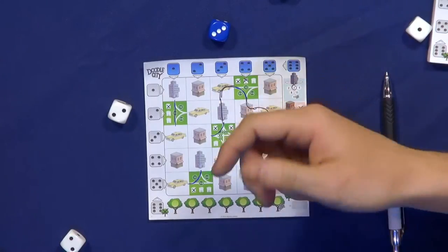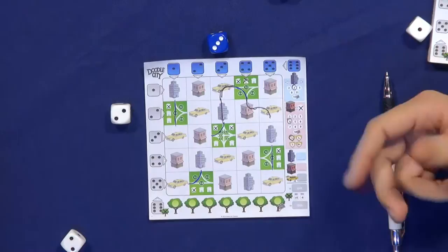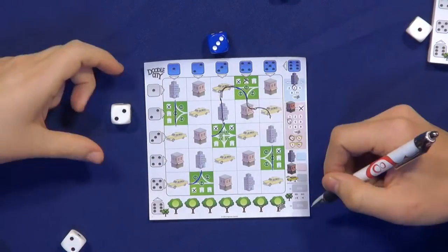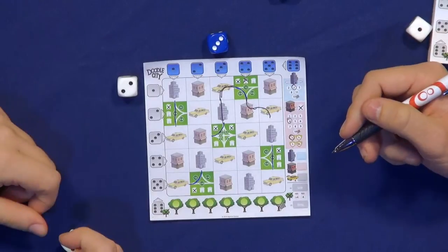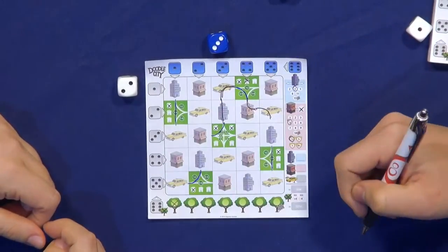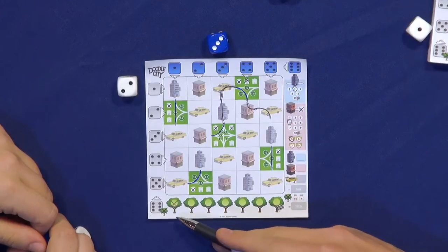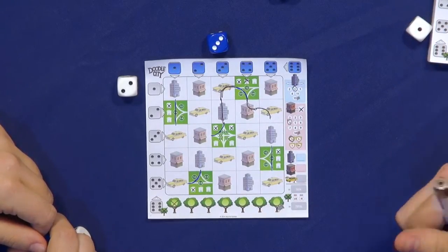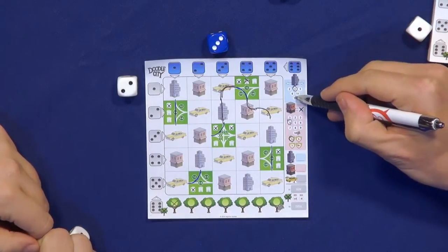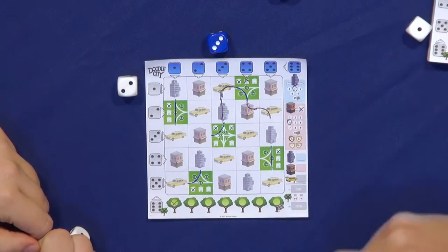And then there is pollution. If you are not able to build on your turn — because you can only draw in each space once — you will lose a tree due to pollution. If one player runs out of trees, the game ends. The game also ends if one player builds the most valuable hotel or the most valuable shop for ten points.